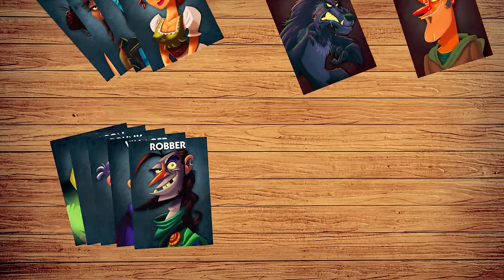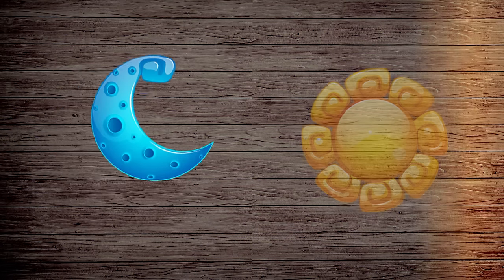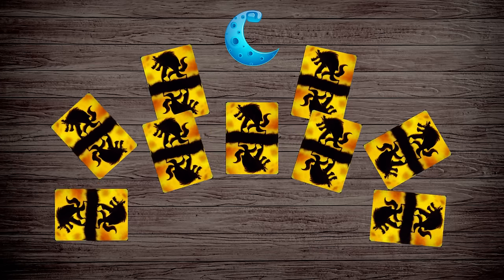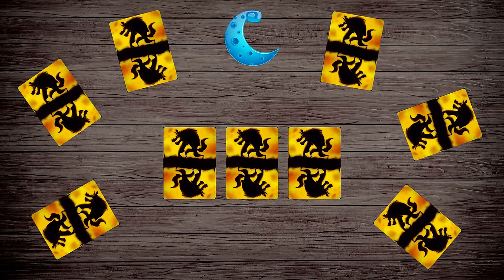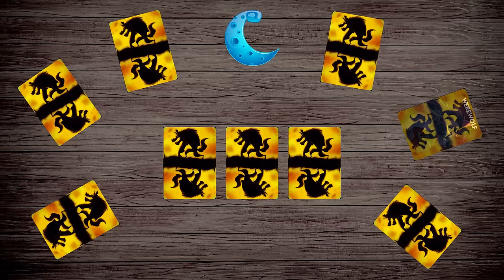A game of One Night takes place over two phases: night and day. At the beginning of the night, players receive a secret role, then close their eyes. A script is read by one player or the official companion app, instructing players of certain roles to open their eyes and secretly perform special abilities, such as looking at cards or moving them around.